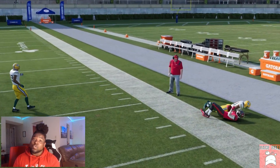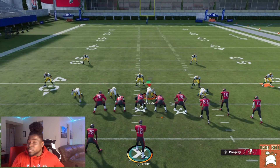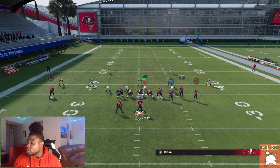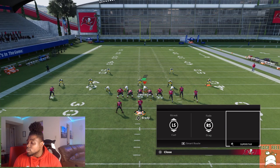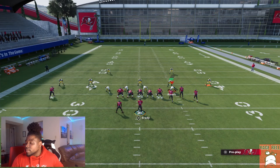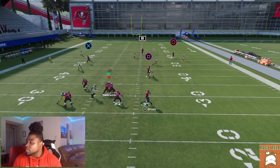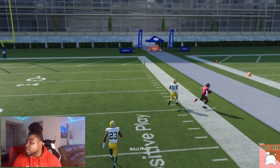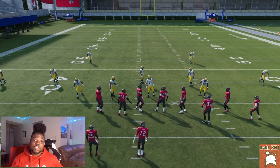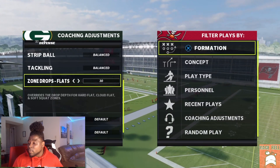You would think the 20-yard zone drop would play it perfectly, but you can tell it doesn't — it's like a literal glitch. Let's run the cover two bomb setup: R1 on streak, X on post, triangle on drag, square on drag route. Motion them out a couple of steps and what you'll be able to tell is we still have that throw on the sideline, we're still splitting that safety. No matter what they do, they're going to give up that dot.